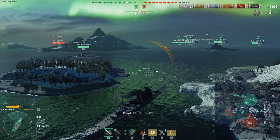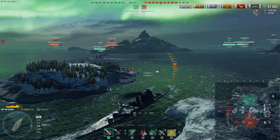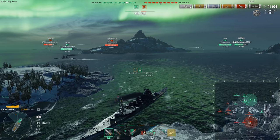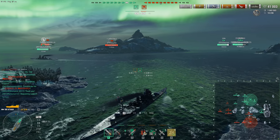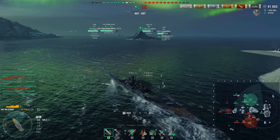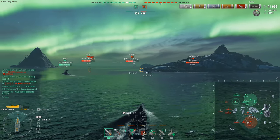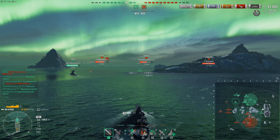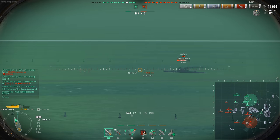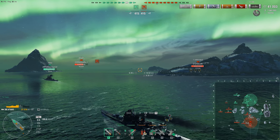Her guns are amazing — 10 x 203mm guns that reload in 16 seconds with my build, and they are insanely accurate. Maximum dispersion is only 124 meters, giving the Zao a run for its money. It's so accurate that I actually miss sometimes because I aim just a little off left or right — on a normal cruiser the dispersion would still cover the ship, but the Atago sends all your shells to that exact pixel.